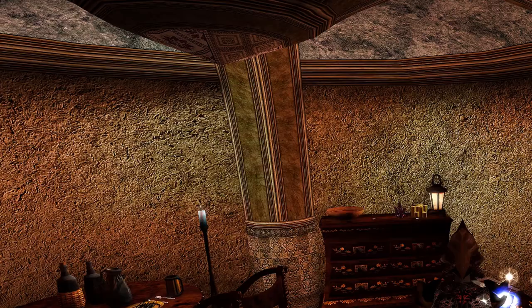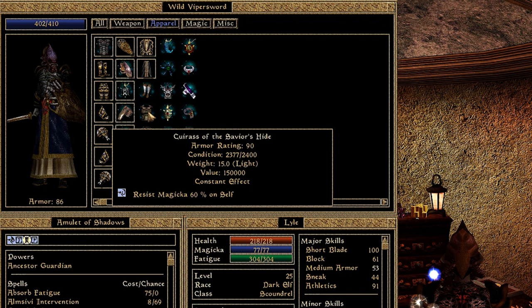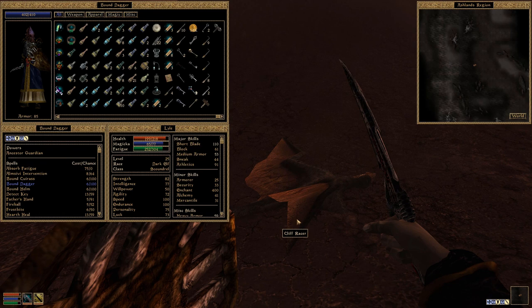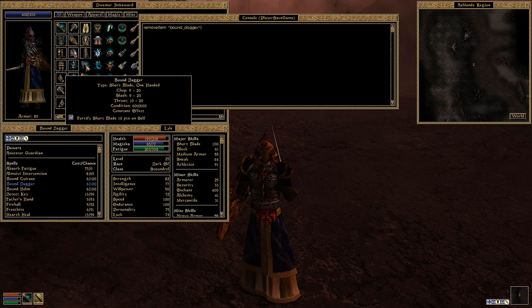There's also another bug where repairing Bound items may actually make them permanent in your inventory — really permanent. You can't sell them, you can't remove them, nothing. This isn't as bad as it won't crash your game, but you may need to use the remove item console command to get rid of it. And if you're on console, you're kind of hosed.